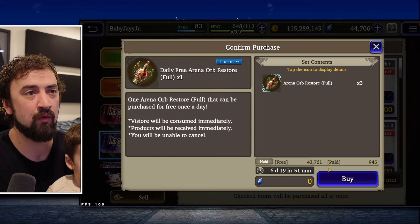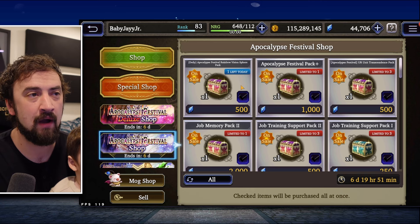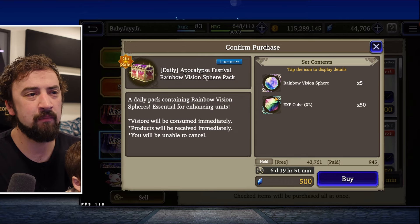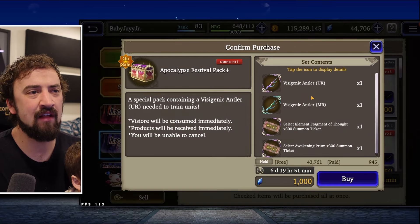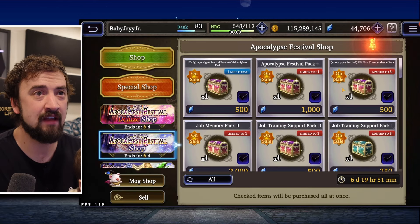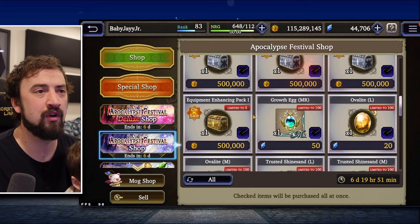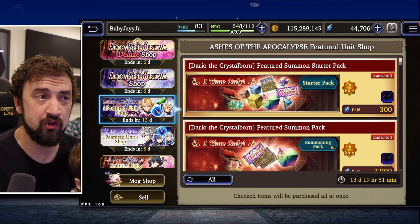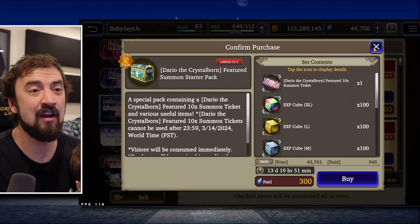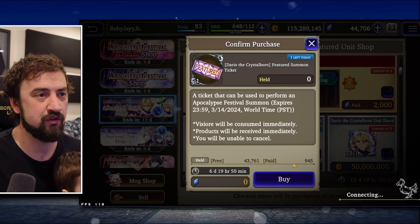The Apocalypse Festival shop — we're going to get arena restores every day again, which is great. Especially for this account, who's going to actually hit arena this week once I level up my espers, which is going to be a big power spike on the new player account today. Here's a Rainbow Vision Sphere pack you can buy every day. Then we have the normal stuff: Antler and Elemental Materials for 1,000 — that's worth it. The Transcendence pack is okay to pick up a couple of times if you need scrolls. Then start skipping until you get to pots or Gil items. And we do get a free pull ticket every day, which is really nice.